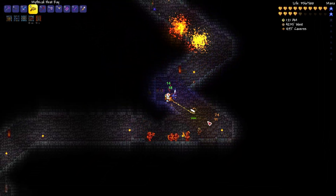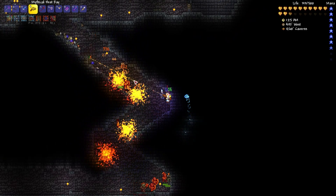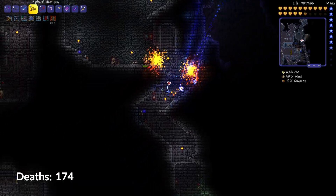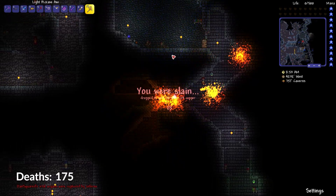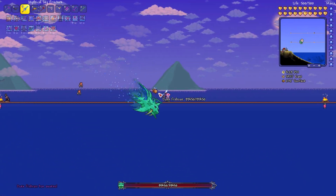Welcome back to another episode of Mastering Master Mode. In this episode, we start off in the dungeon, and while I'm not entirely sure why I'm there, I get absolutely destroyed by a Diabolist. I go back to try and recover the gold that I dropped and get annihilated once again by another Diabolist. That's a sign for me to stay away from the dungeon, so I'm right back to Duke Fishron.